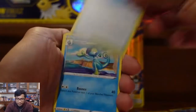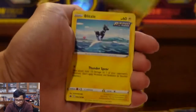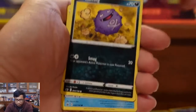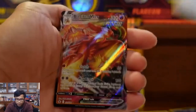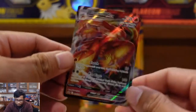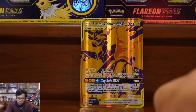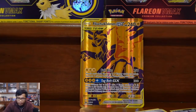Path to the Peak, Drizzile, Dino Treehill, Snover, Blitzle, Gastly, Koffing, Delibird, Thought Crystal, and a Blaziken VMAX. We are really lucky in this one. We're getting hits for days. That's my Chilling Reign pile.